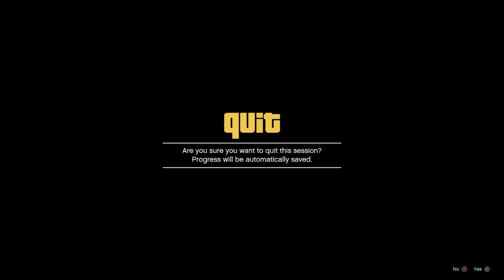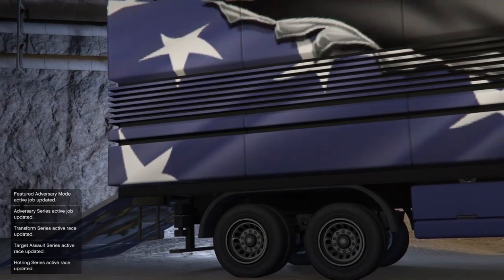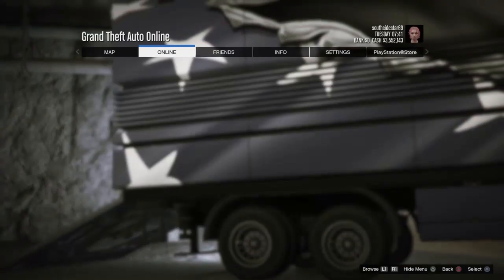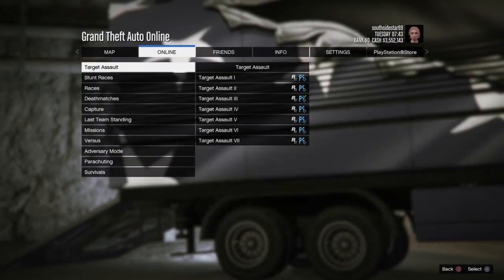Then you want to go ahead and find the activity again. As soon as they join, select start GTA Online and decline once again. If done correctly, your MOC will glitch out like this.